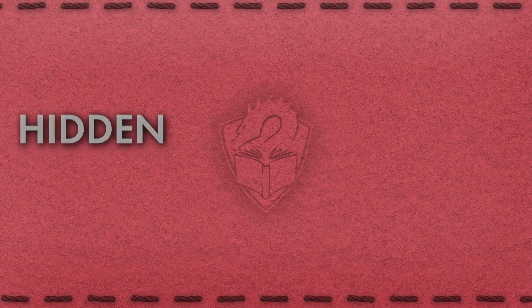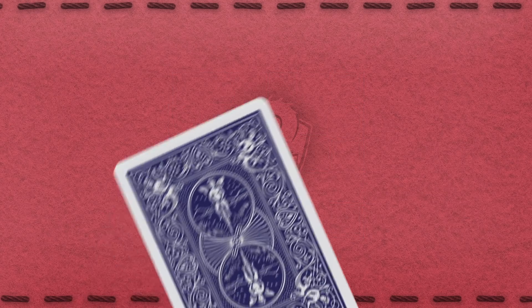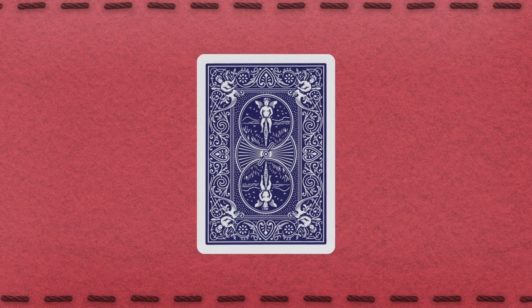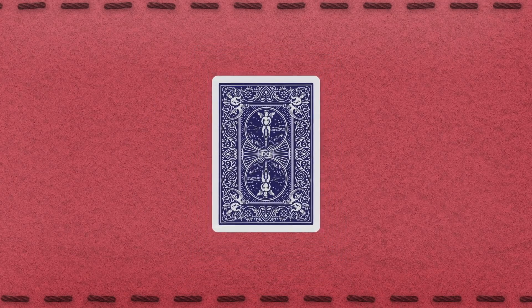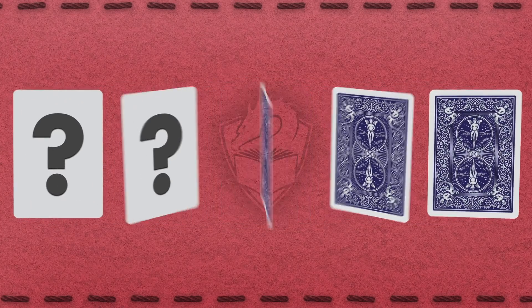Almost every game ever made has some degree of hidden information. The famous exceptions are abstract games like chess, where both players are aware of everything about the board state at all times. But these games are the exception, not the rule. Game designers will use all the tools available to them when creating a game, and card games in particular are very well suited to keeping information secret. Games like poker are entirely predicated on the idea of not knowing what's in someone's hand.